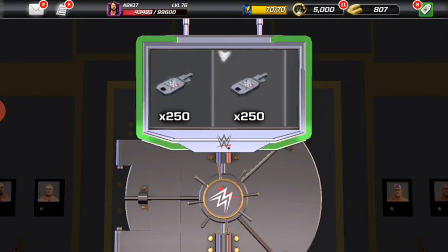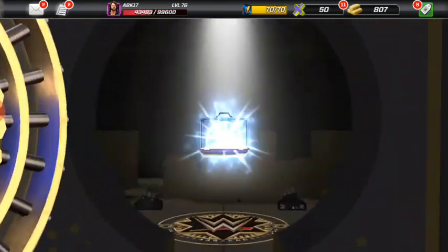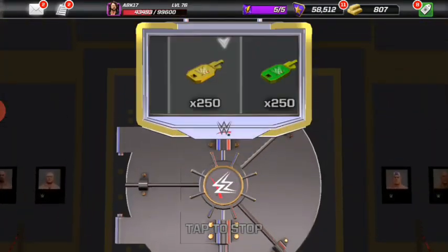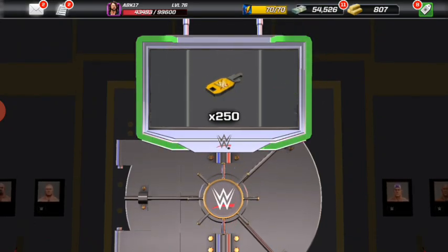Anyways, tap. And we get 250 NX2M, Blue 2 keys. 2 cases left. After we are done, we will see where we stand with this. 250 keys more.